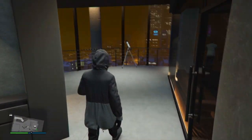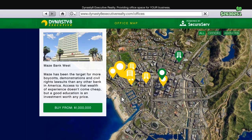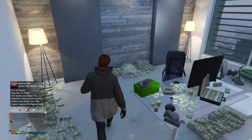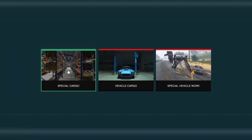Let's get right into this video. This money-making method is going to require an office. The cheapest one is $1 million — I recommend going with that one. Location doesn't matter. Once you have an office, all you want to do is make your way to the computer.